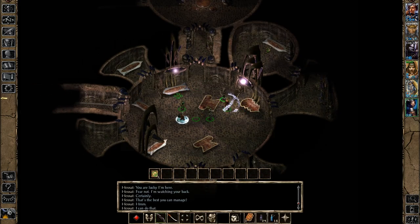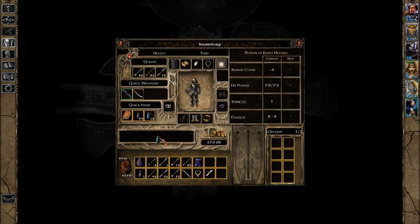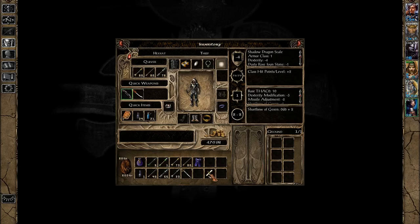This one here has a gold necklace, a single gold piece, more healing potions, and a handwritten note. It's been a while since we've seen one of these. This brief note is written in wild, looping, haphazard script. The words seem to be almost nonsensical babblings: 'Quick and nimble, quick blue square, nimble and short. Lum the Mad.' I'll keep a note of that.